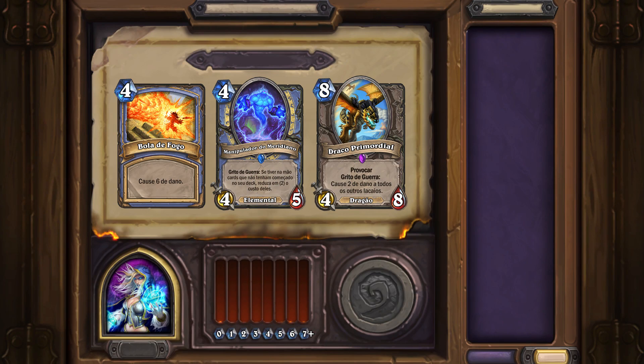Let's imagine a different set of choices. Now you have Fireball, Leyline Manipulator, and Primordial Drake. Now we're talking. All three of these cards are very strong. However, which one is best for your deck depends on a lot of other considerations. Do you have Dragon Synergies? Does your deck need more taunts? What does your Mana Curve look like? Are you getting additional cards from Kabbalist Tome or Babbling Book? These questions and more determine which card is best for your deck, not just which card has the best value.